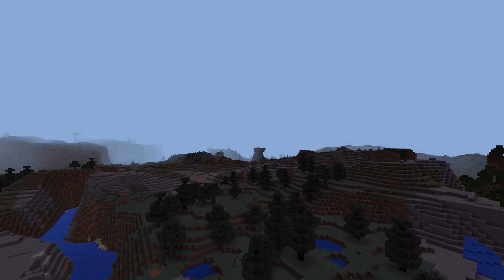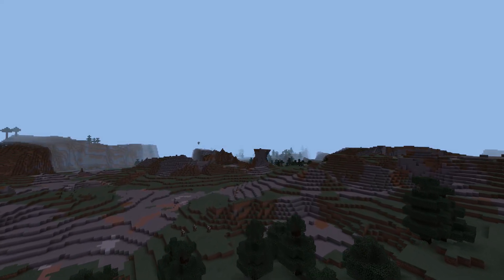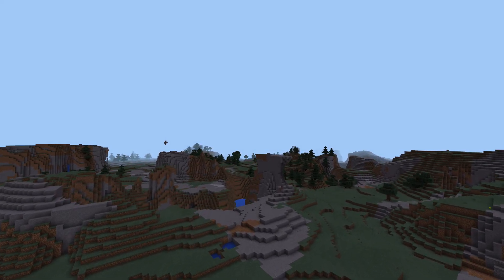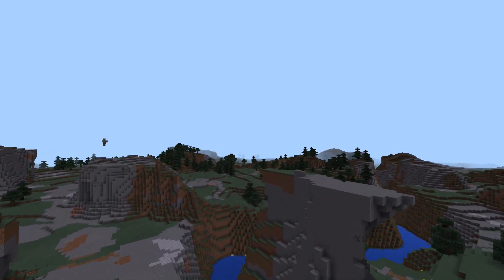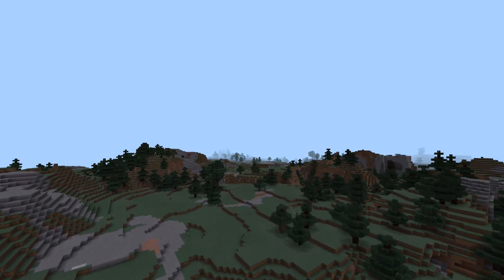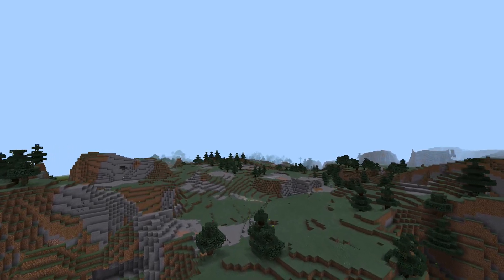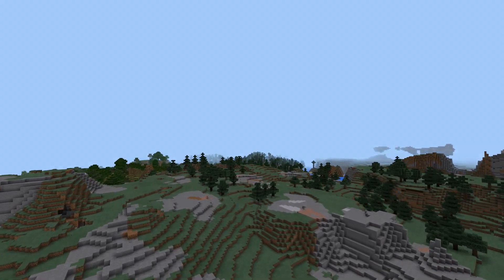A bunch of fixes have been done to mobs. The long-standing problem where villagers and peaceful mobs could despawn randomly has been fixed, and mobs moving between chunk borders no longer despawn if you have a crash. Hostile mob spawning rules have been fixed — they used to ignore the Y coordinates and they no longer do. The spawn time of mob spawners has been fixed to be randomized just like in Java Edition instead of constant like it was before. Mob spawners also no longer always spawn the maximum number of mobs. Fireball shots from ghasts are now done with the correct accuracy, and endermen and undead mobs now have their proper idle and walking sounds again.